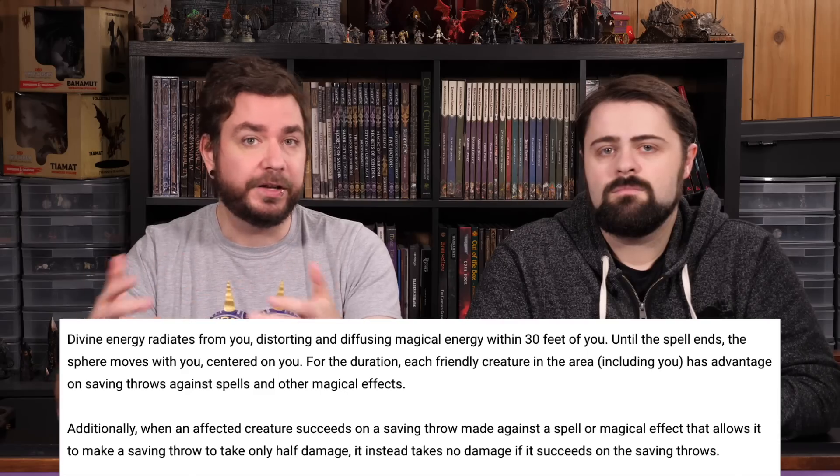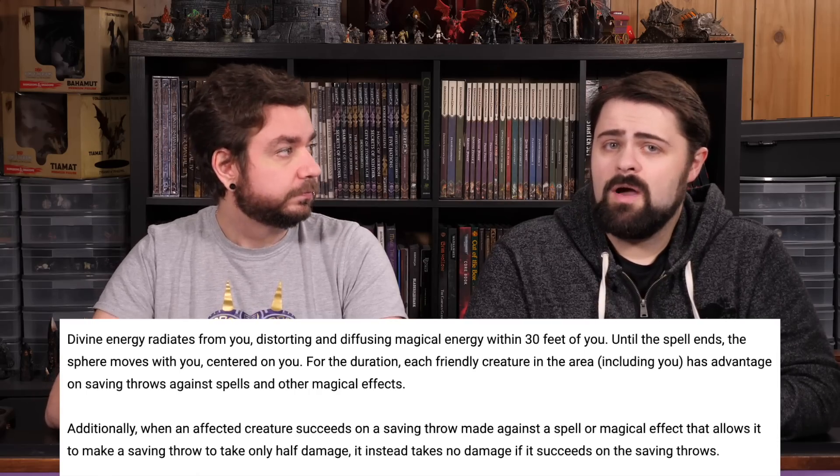The two 5th-level spells we've looked at are very offensive, but for a more defensive Paladin, consider Circle of Power. This spell creates an aura granting allies advantage on saving throws against spells and magical effects. In addition, if a creature succeeds on a save against a spell that does half damage on success, they instead take no damage — effectively granting evasion against Constitution and Wisdom-based spells and special abilities from monsters like beholders, vampires, or liches.